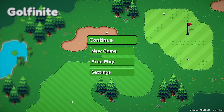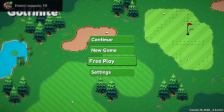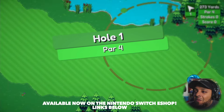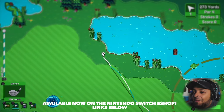Golfonite introduces advanced mechanics, four golf locations, golf tech and skill points, tournaments, training, and free play. Let's play some Golfonite. We are here at hole one, par four, so we start all the way at the beginning and I can go ahead and shoot my shot.